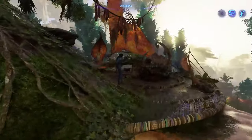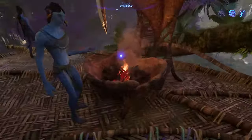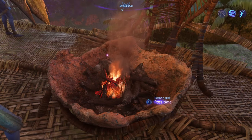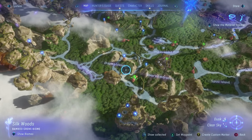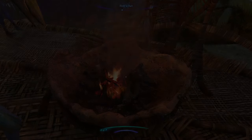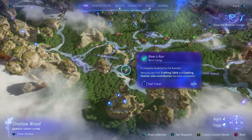There is a campfire here and you can use it to pass time. Each time you do this, open up your map — if you look at the bottom right it says dusk and clear sky. If we hold down X and pass time, then go to the map, it's now night time and foggy. Always keep an eye on your map and be aware of the time of day as well as the weather conditions, because it's going to help a lot when it comes to crafting and gathering materials.